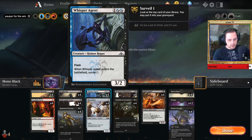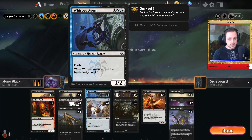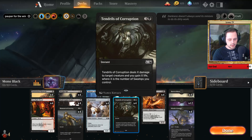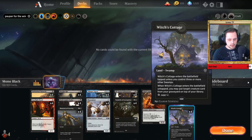This one is actually really really good as well because it has flash, so you can flash it in at the end step of your opponent, and it surveils — which is also really good in pauper because you don't want to get mana flooded or stuck in a position where you can't do anything. The surveil is actually really strong. For the finishers, we have Ill-Gotten Inheritance here.